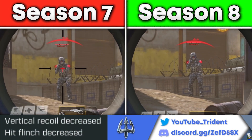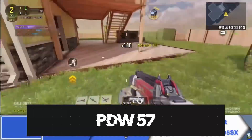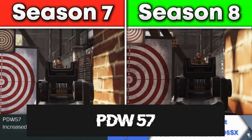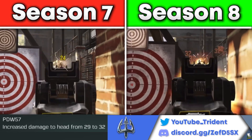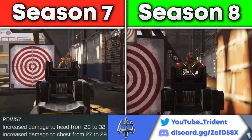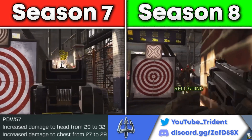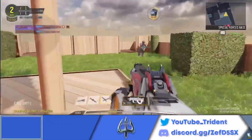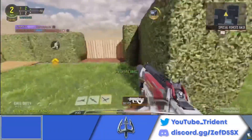Moving on to some exciting buffs: the PDW-57 got a buff for increased damage multiplier to the head — now dealing 32 damage per shot in its first kill range instead of 29 in Season 7. It also got a buff for increased damage multiplier to the chest, now dealing 29 damage to the chest instead of 27. The developer noted this would bring the PDW up to speed with the current meta, but that's not really the case.